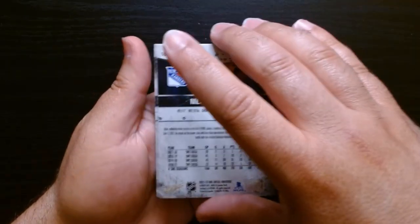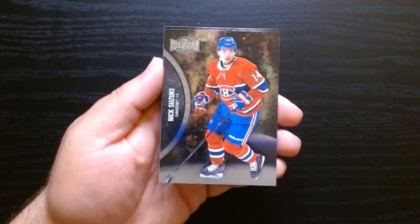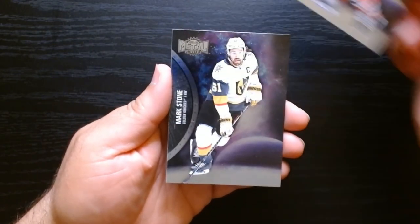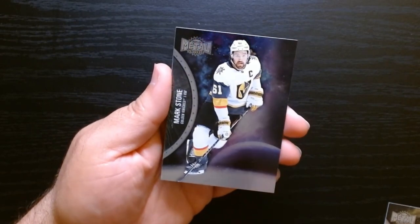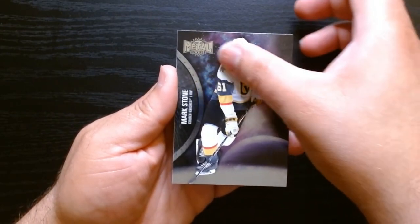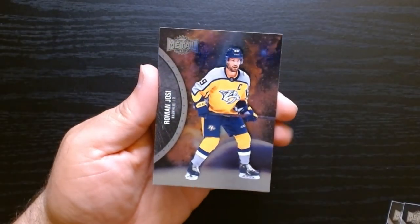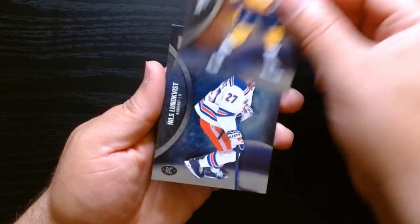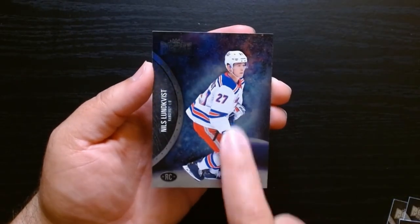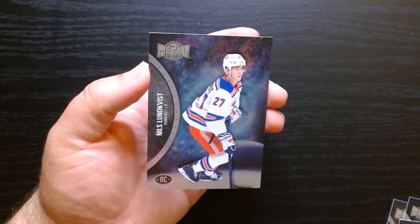Nils. Are these all backwards? Nick Suzuki from Montreal. Mark Stone — oh, I love this one. It has some texture to it. I think the light is a little too bright for you guys to appreciate that. Lundqvist again there. And this is our rookie. I like that. Did I open that backwards? We'll see.